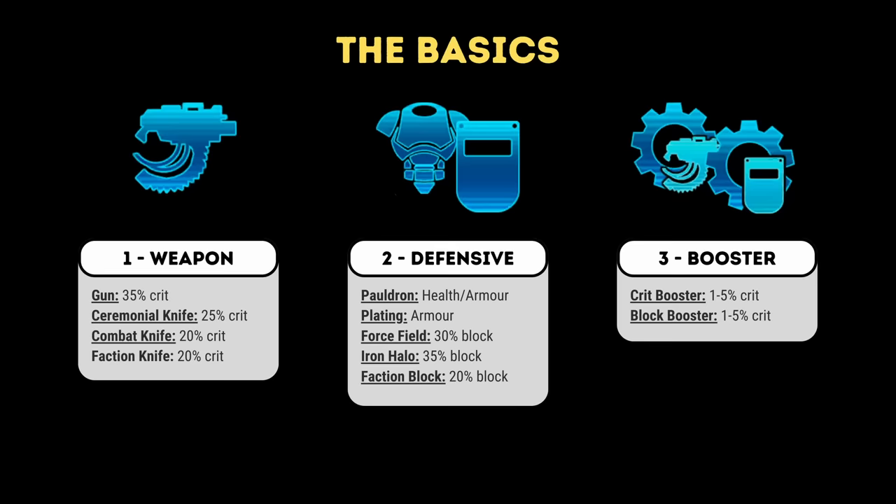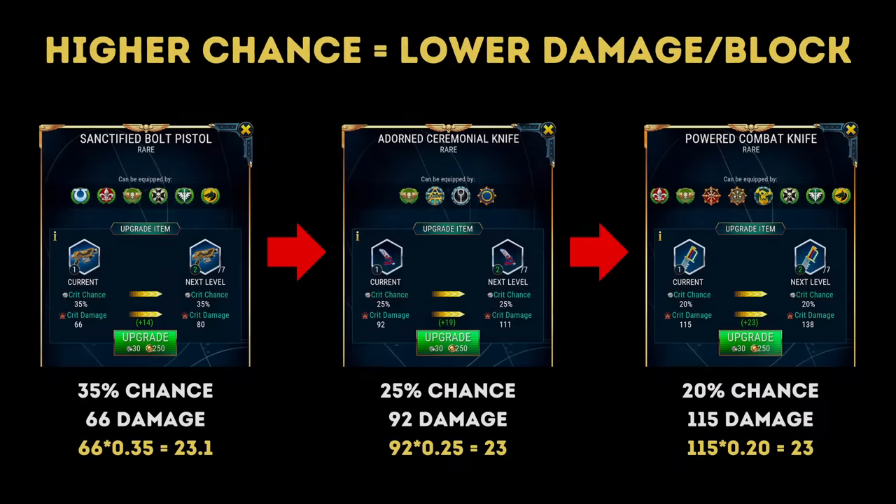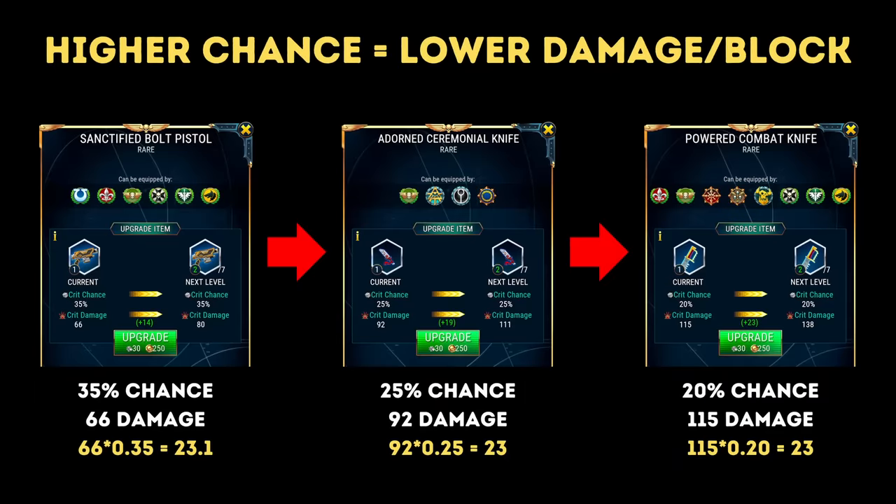The third slot is a booster — again, character dependent — which either increases your block chance or critical hit chance by up to 5%. Using weapons as an example, we know that the higher critical hit chances do lower critical hit damage. Conversely, if you have a higher damage number for those weapons, they have a lower critical hit chance. On the face of it, if you look at the formulae on the bottom of this slide, everything looks like it all evens out. However, things are much more complex than they look on the surface.